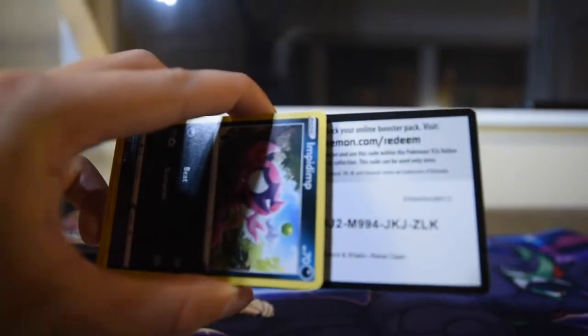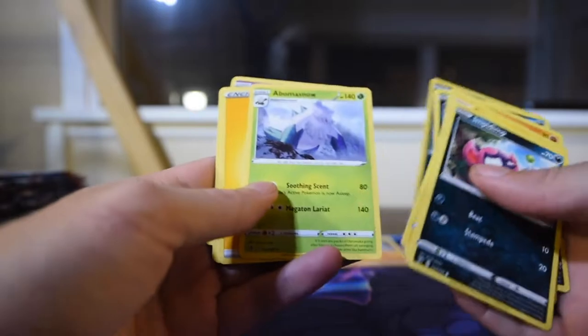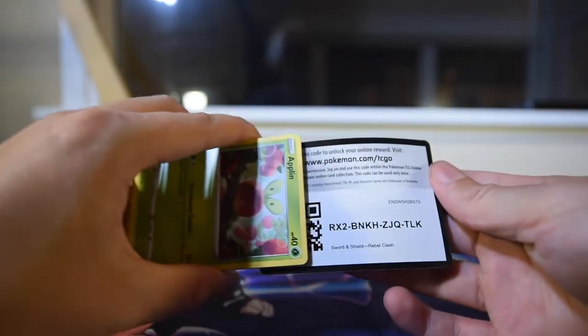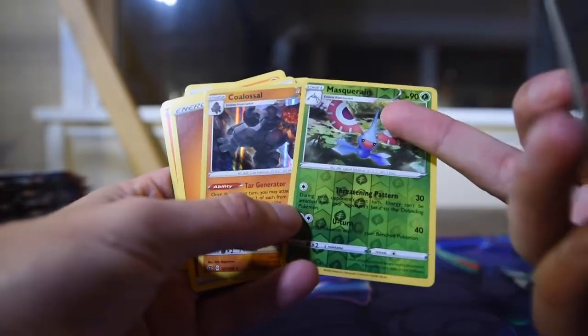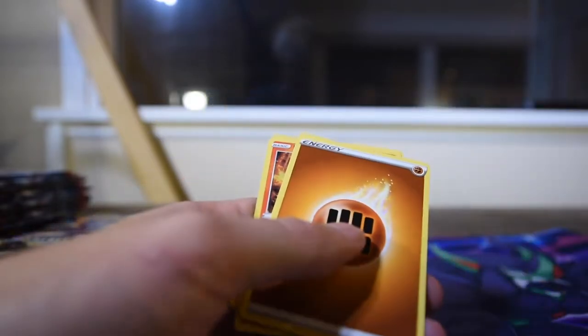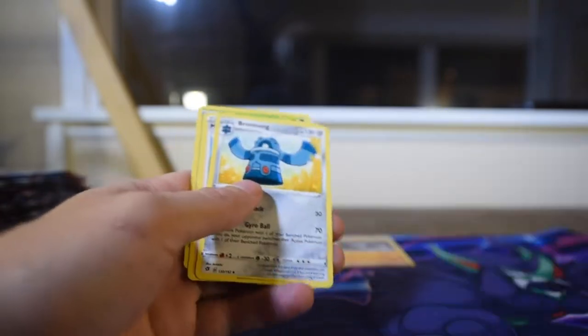There is the code for you. Spiritomb as the reverse and Boltund as the rare. Another code for you. Colossus as the rare — I can't even read this because of the crappy reverse. Could they just change the reverse holo pattern? Who needs that?